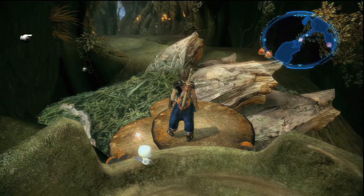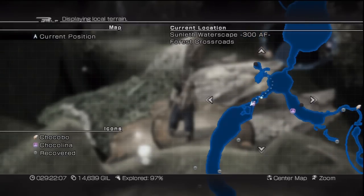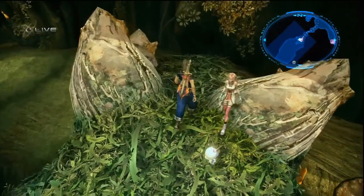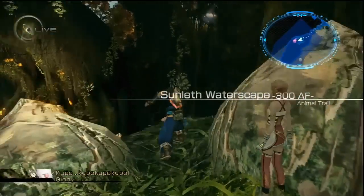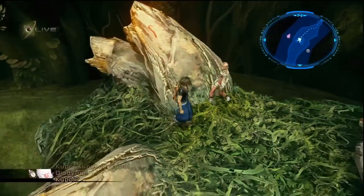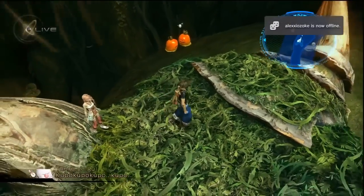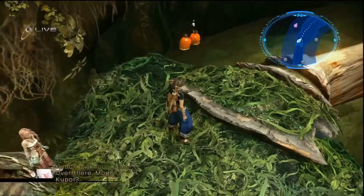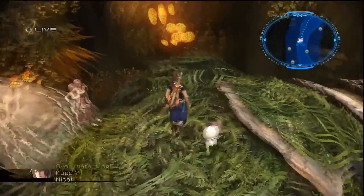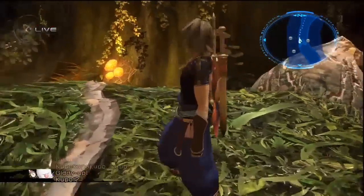Next up is Leyak, which is in Sunleth Waterscape 300 AF. You need to throw your moogle at the two mini flans — but it's not the first two you see. It's the two mini flans that are further down the track, nearer to the south. With the improved moogle throw, if you don't find anything you do have a chance of picking up some adornments, fruit, or a couple of remedies.